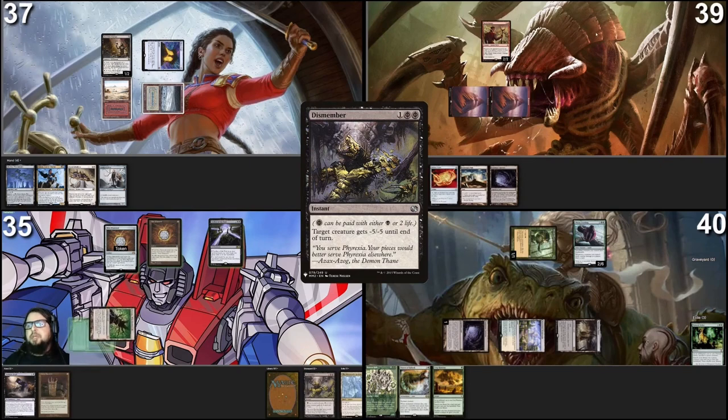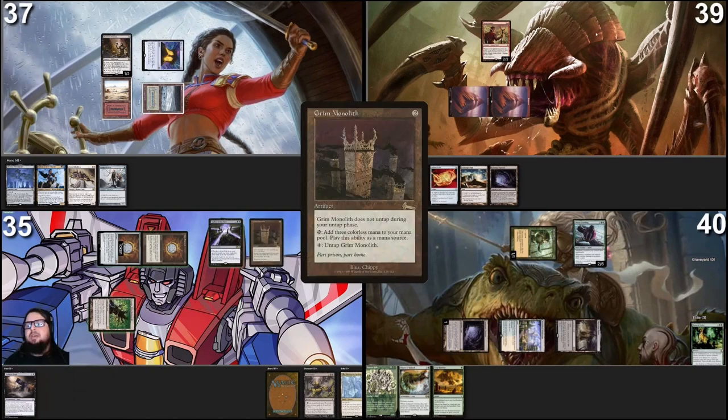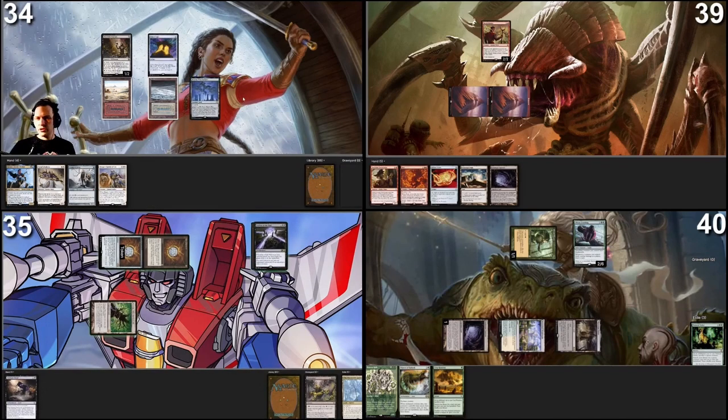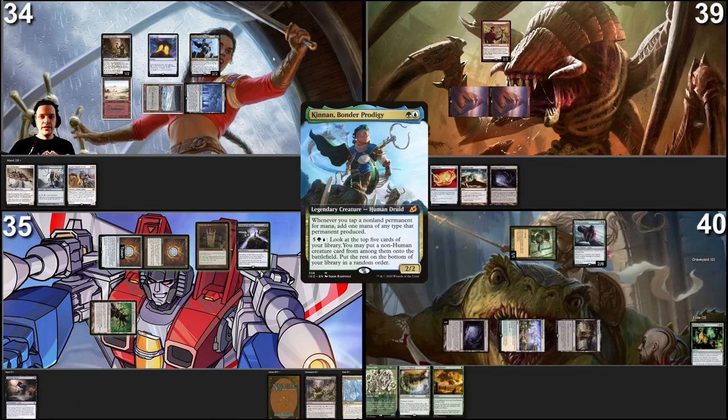I play Boseiju Who Shelters All, then tap these two and play a Grim Monolith. With one card in hand, I pass. I take three damage from Mana Crypt and draw a card for turn. I'm going to play my Kinnan, Bonder Prodigy, and I pass the turn.